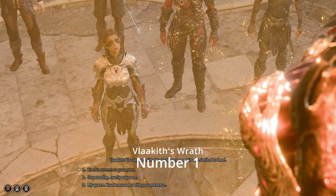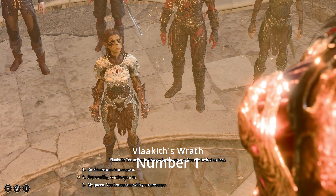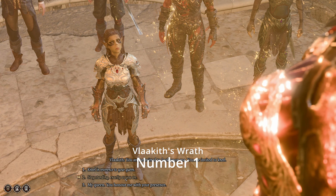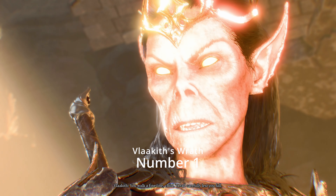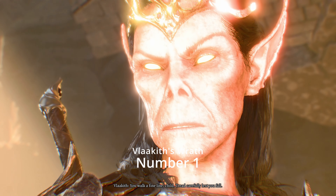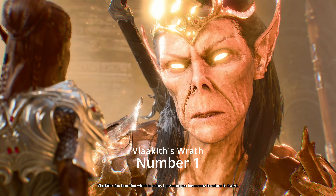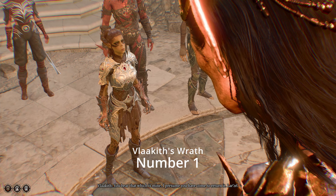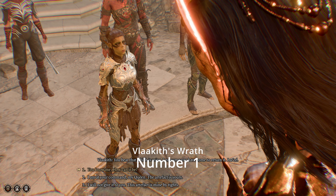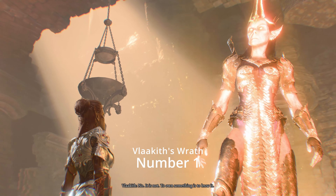Number 1: Vlakheth's Wrath. Picture this: you're in Crèche Y'llek, standing before Vlakheth, the self-proclaimed goddess of the Githyanki. And you, in all your wisdom, decide to question her godhood. Big mistake. She doesn't just get angry — she busts out the Wish spell. That's right, she uses the spell that can literally rewrite reality to wipe you and your entire party off the map. Instant game over. It's the ultimate mess-around-and-find-out moment, a god-tier reminder to keep your mouth shut when a deity's ego is on the line. Trust me, it's one dialogue choice you'll never forget.